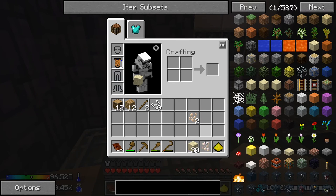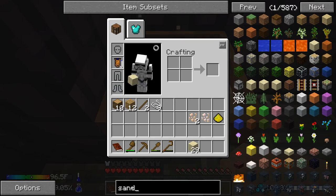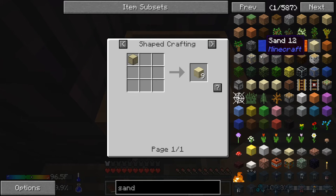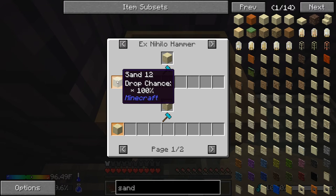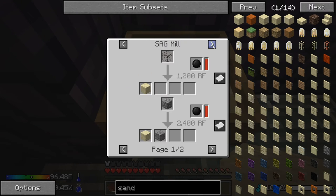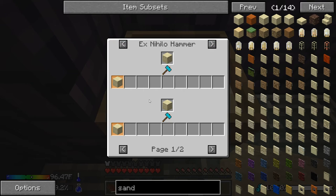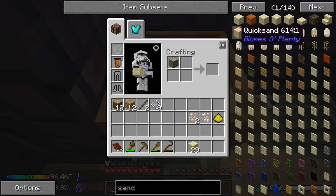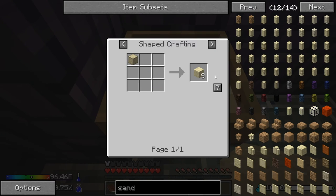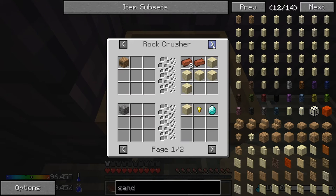For sieving you literally take your sand and right-click on the sieve and you get stuff out. You can already see items going into my bar. We got crushed iron, crushed aluminum, and yellowium dust. Trying to look up what sand drops in the recipe list but it doesn't seem to show the drop list clearly.